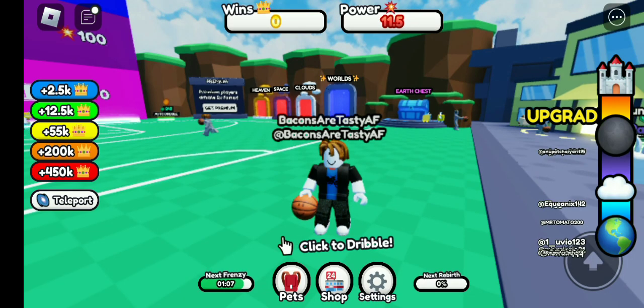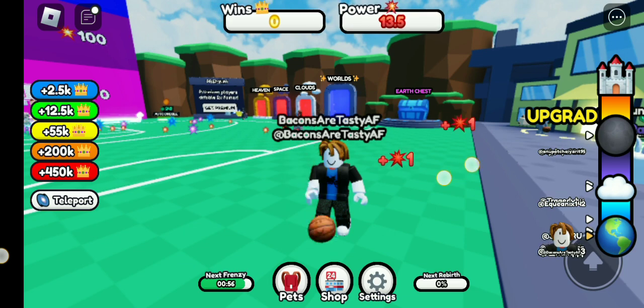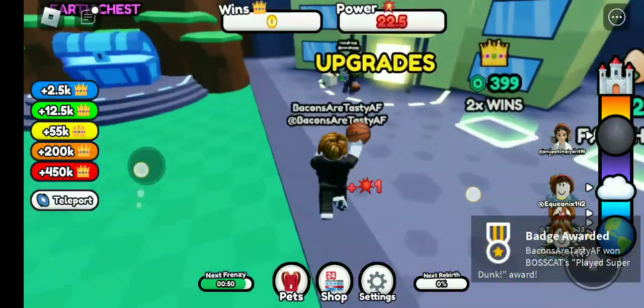Hi guys and welcome back to our video. Today we are playing Super Dunk. I almost forgot the name for a second. So basically you see on the top, there's wins and powers. It says you click the dribble, and if you click the dribble, you get the power. Basically, the goal here is to get all the way to the top.